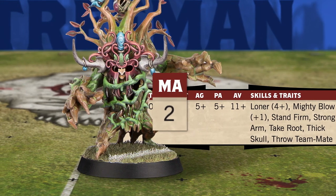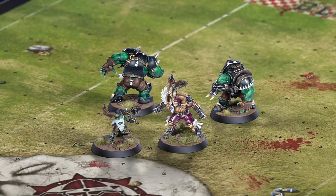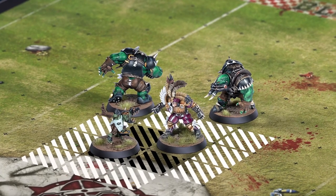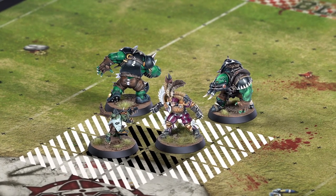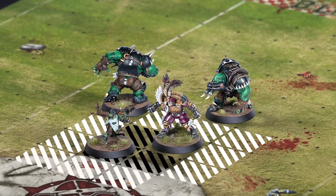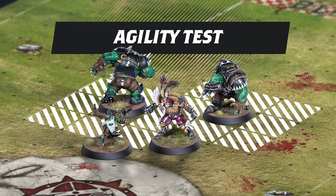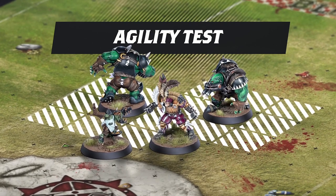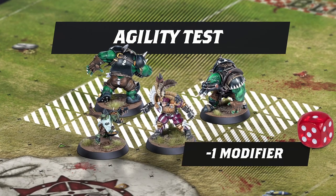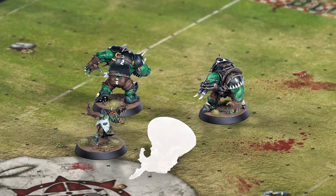If they fail, they must remain prone. If your player is marked by one or more opposing players and wishes to move, they must attempt to dodge to vacate their square and move into another. To dodge, the player must pass an agility test. If they're moving into a square that's marked by one or more opposing players, apply a minus one modifier for each player marking them. If this agility test is failed, the dodging player will fall over.